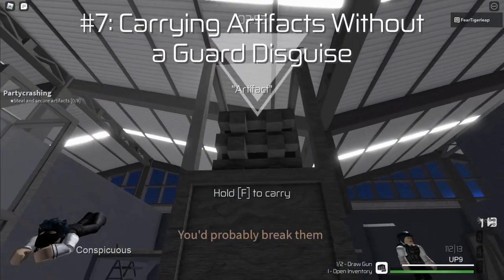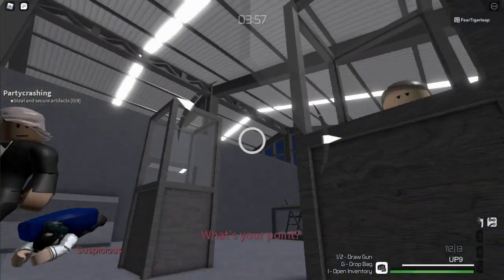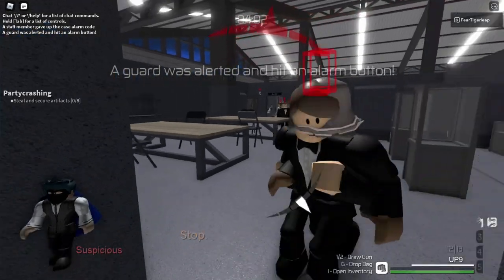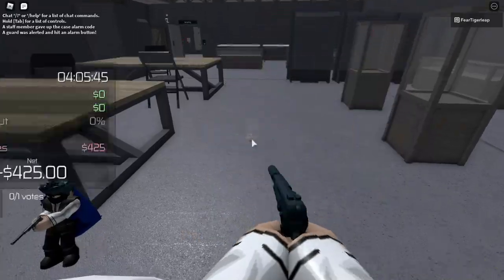Number 7: Carrying artifacts without a guard disguise. In the Gala, carrying a bag is suspicious unless you have a guard disguise. If you forget about this and try taking an artifact with a staff disguise, then you're going to be detected pretty much instantly.